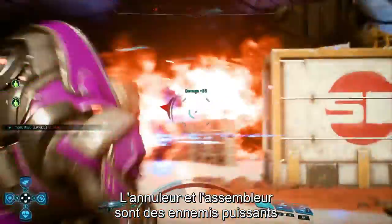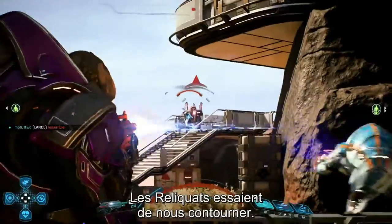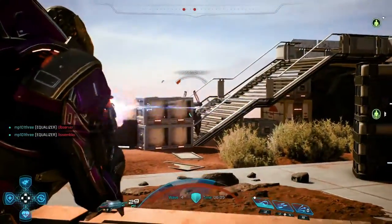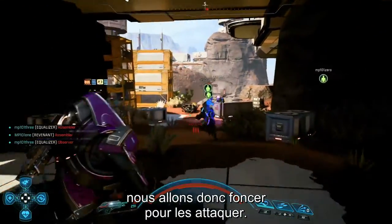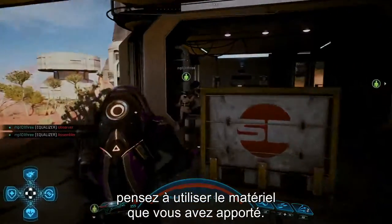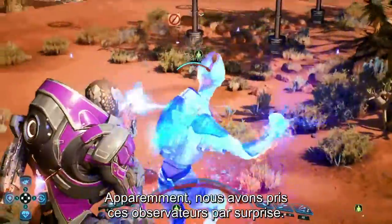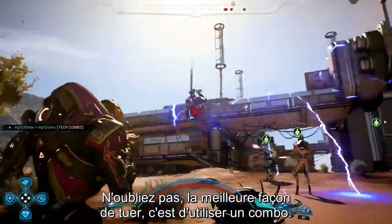The Nullifier and Assembler are stronger enemy types, but they're no match against a good fire combo. The Remnant are advancing on our flanks — I'll post up behind cover and lay down fire with my Assault Rifle while my shields recharge. There's a clear path through these buildings, so we'll dart around and attack them head-on. In periods of calm like these, always consider using the supplies you've carried into combat. Using our powers combined, they won't last long. Remember, the best kill is a combo kill.